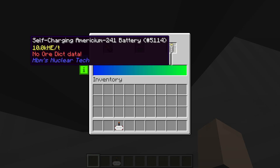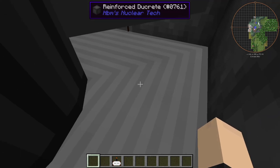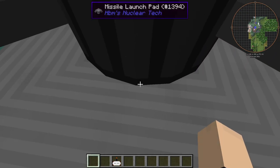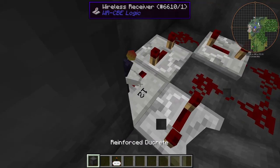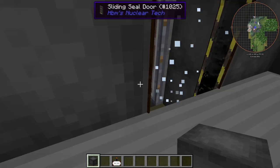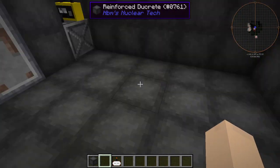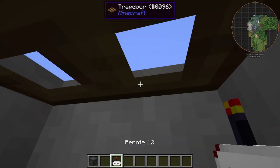We have our missile here. We have a self-charging battery for this — you could launch multiple missiles if you wanted to. Right here somewhere we have the thing that launches the missile hidden. Right behind this wall here we have this contraption, which delays it just enough for the door to open before the missile runs into it, which is actually very important. Anyway, we're going to go outside and give you a little test of it — or show it off, I guess.